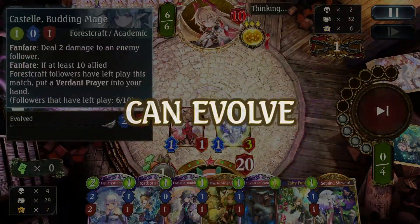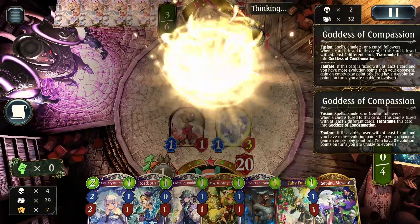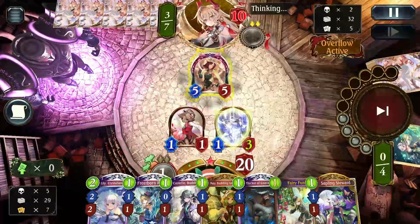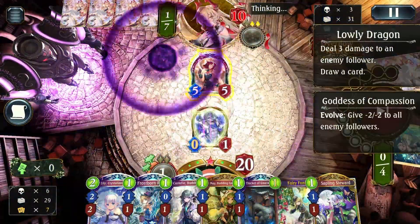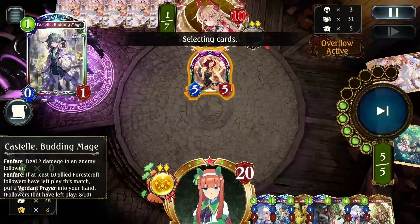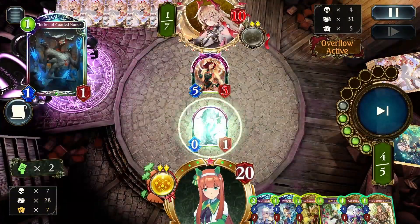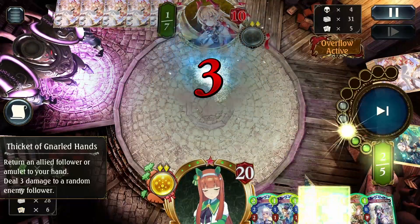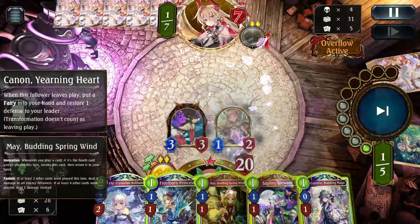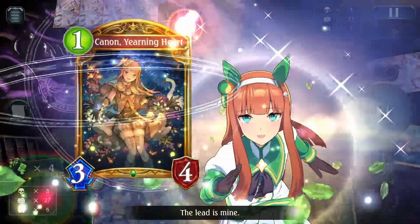We already have Castell, Forest Ball, and Fun Facts — all our key lethal pieces. The only thing missing is reaching the appropriate number of forest followers leaving play. They accelerate the Lowly Dragon, which is fine. I played Castell here and bounced it — I'm not actually sure that was the correct play, but that's what I made. The Fairy Fun Fact here just applies damage, and the idea is to rush down their face before they play their big cards.